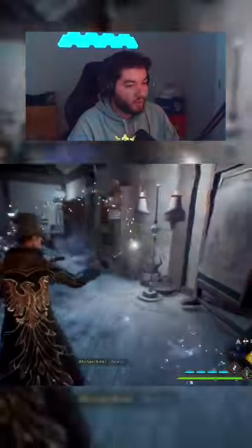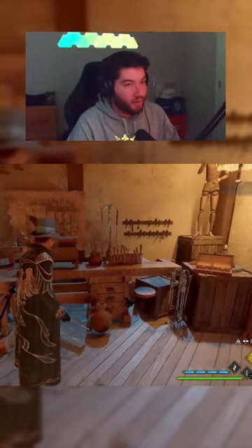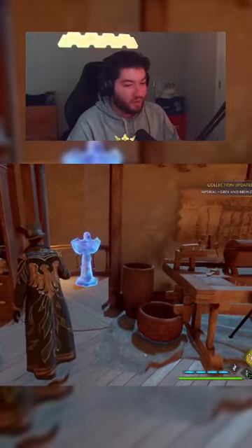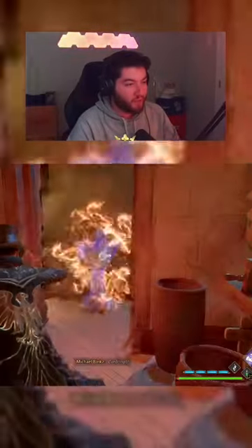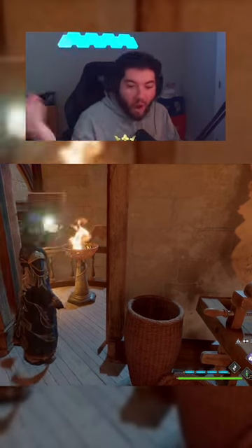Guess what's in that room? Revelio — where you were just looking. Get your chest. Make sure you blast it with some fire and you got yourself another field guide page. Wah-bam!